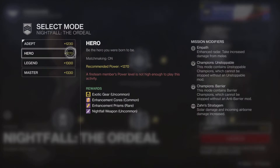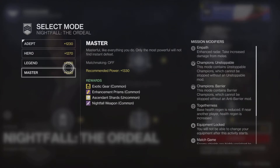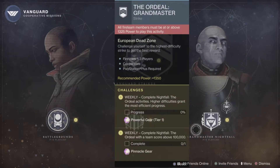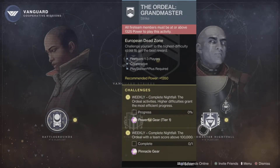At the Hero difficulty, exotic gear is uncommon, enhancement cores are common, enhancement prisms are rare, and Nightfall weapons are uncommon — and so on until everything is common, except Ascendant Shards. Then we have the Grandmaster, which is a very hard strike. You need 1325 power for Season of the Chosen, though the recommended power is 1350. You can still attempt it at 1325. Those are the strikes explained.